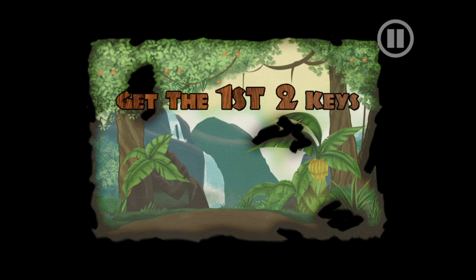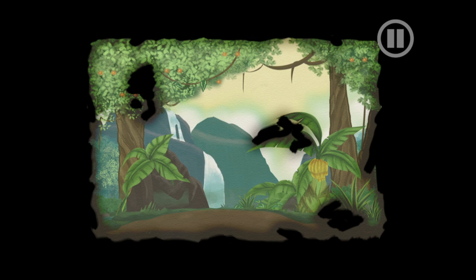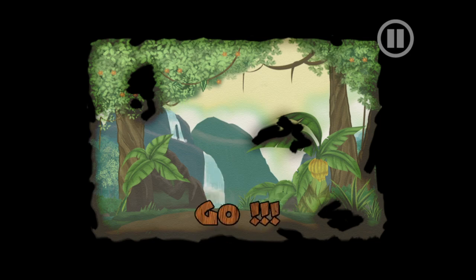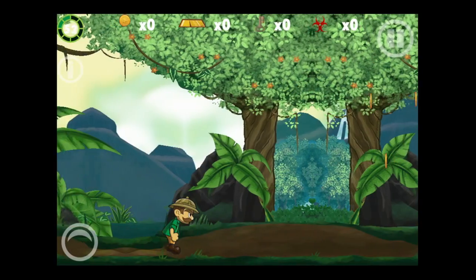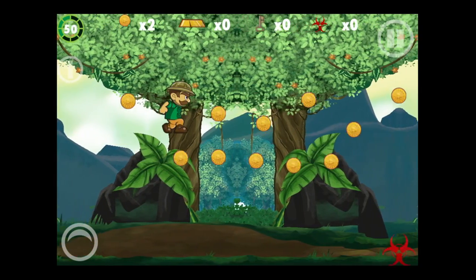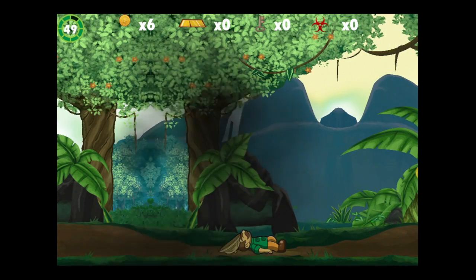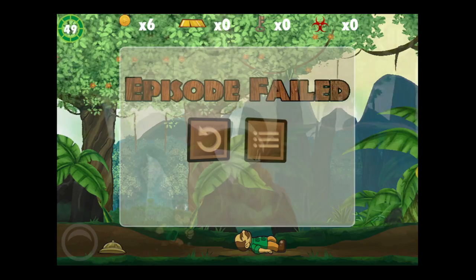Now we're heading into the second game pack called Still Standing. It's a little more difficult. Get the first of two keys — they're telling you it can be done. This game is challenging. Crawford only jumps at a certain pace and you can't stop him. If you don't jump soon enough, you'll get blown up by the monkey throwing fireballs.